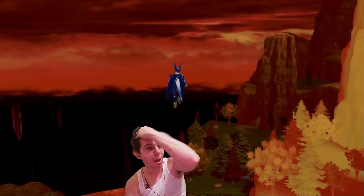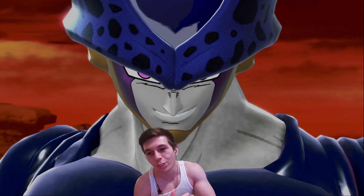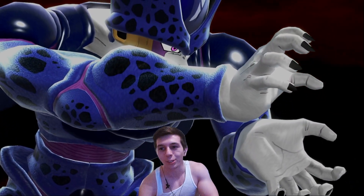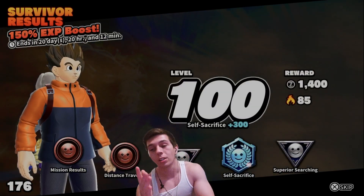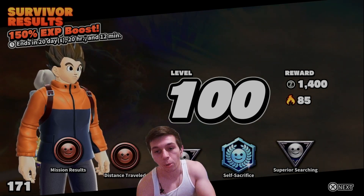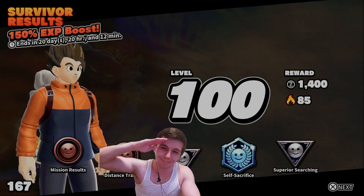Anyways, that was the Vegeta showcase. Maybe he does need his ape form after all with those active and passive skills — it is what it is, but I wanted to try it out. Forces did not run into a nice raider like last time with Goku. I hope you guys enjoyed the showcase — leave a comment if there's any character you want me to showcase next, leave a like, and subscribe for more Breakers content. Peace!